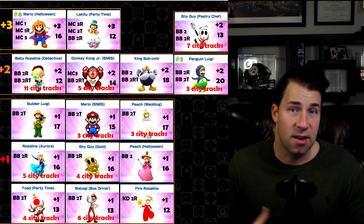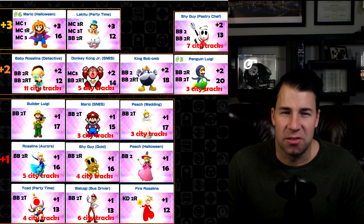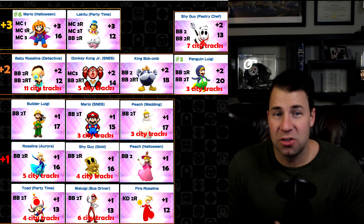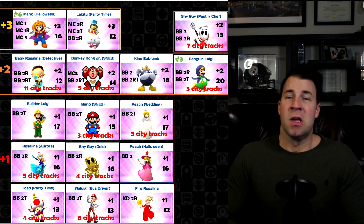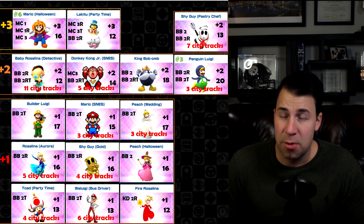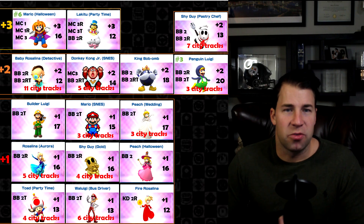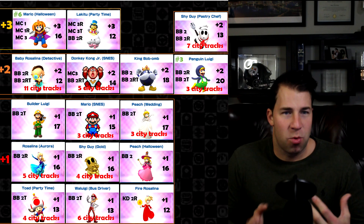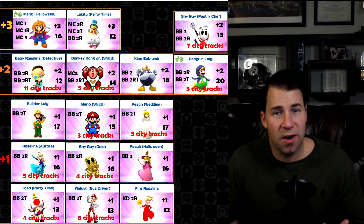Baby Rosalina Detective is interesting — she has 11 city tracks. If cities were included in the rotation, she'd jump to 23 tracks total, which is enormous. Right now she only has 12 non-city tracks, so she's not super helpful currently. But you might want to get her once and tuck her away, just in case. The top number you see — for example plus three — means three new tracks, with 12 being non-city tracks, and city tracks shown separately.